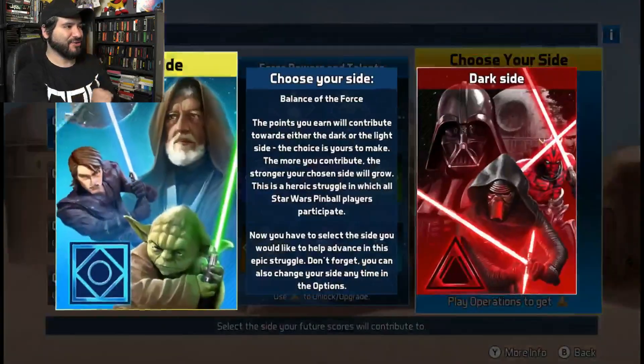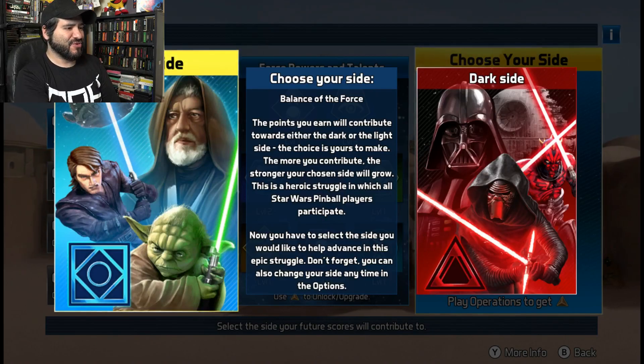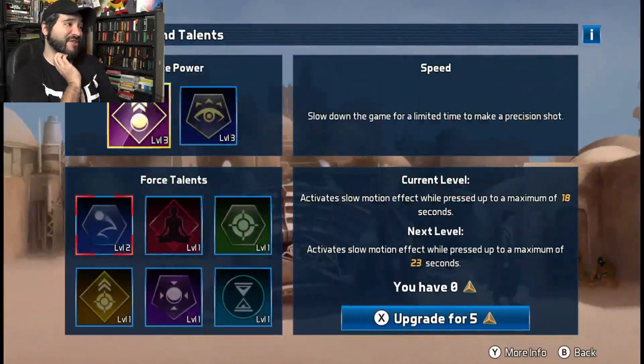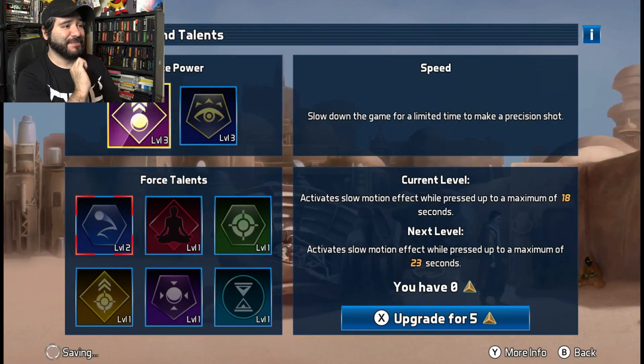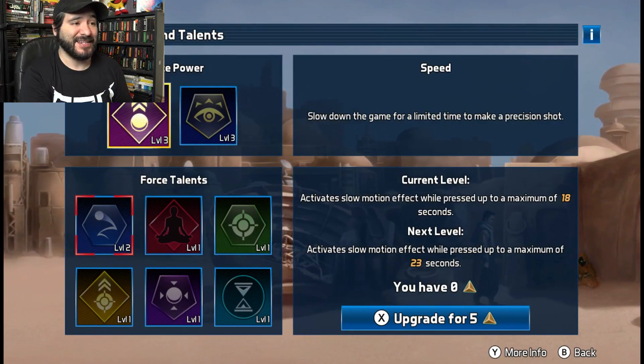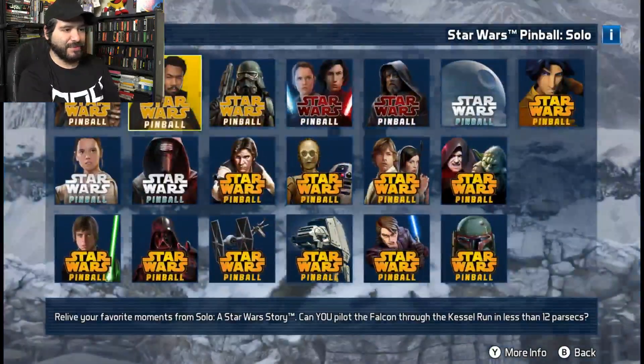Here's the choose-your-side screen. Basically, points that you earn towards your score go towards a light side or dark side. There are cool little things like that, and you can earn force powers and talents. For example, I have level three speed, which slows down the game for a limited time to make a precision shot.